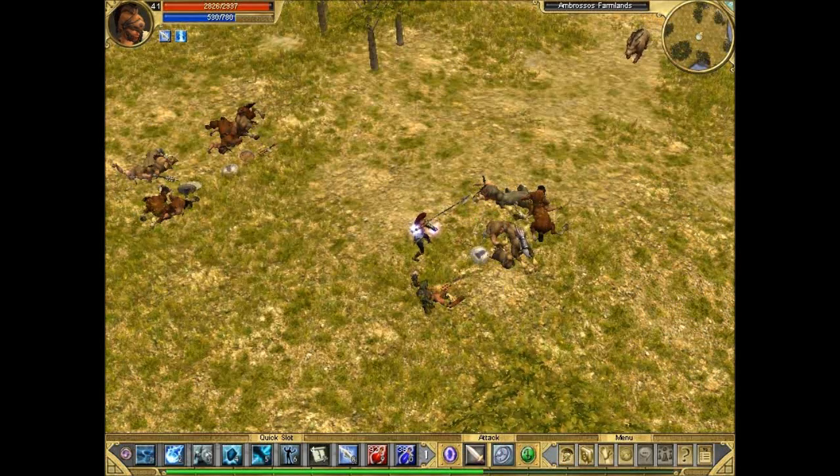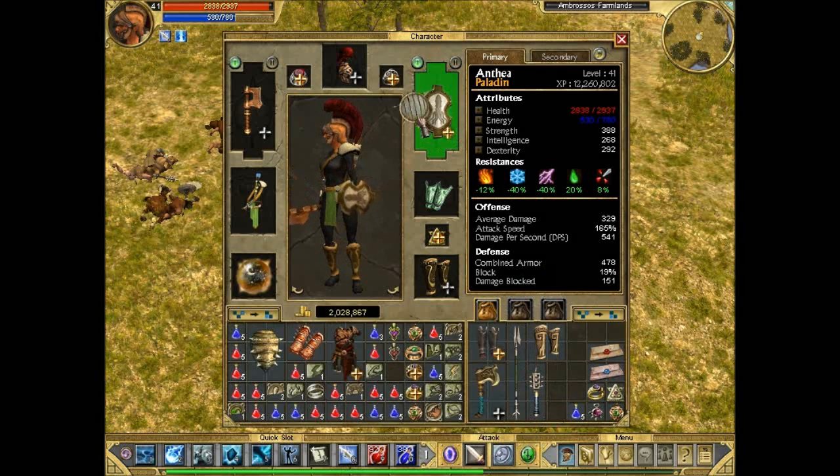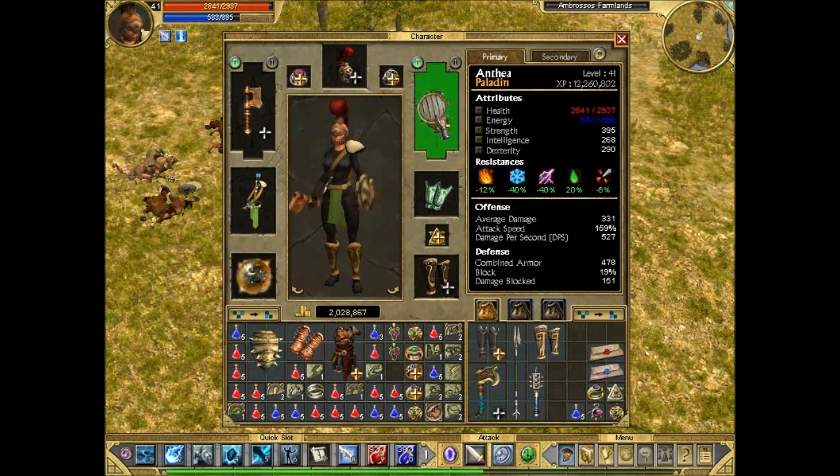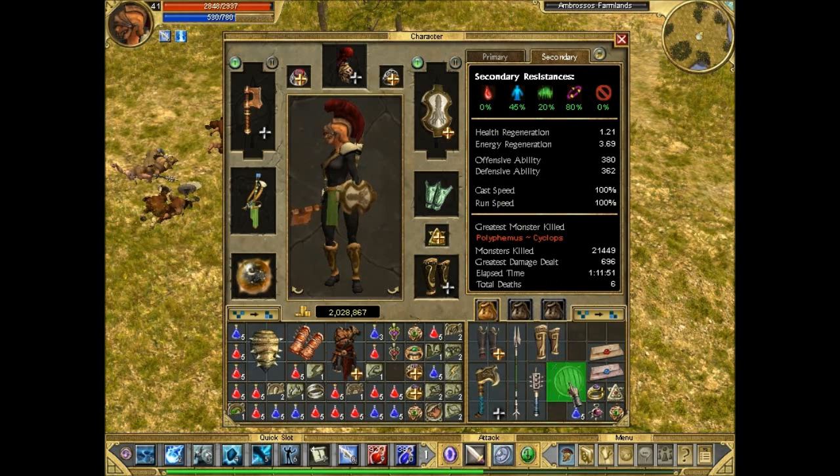I just dropped the Outrider's Buckler from one of the Centaurs — this is their monster infrequent. It's got quite nice piercing resistance, bonus attack speed, some strength and dexterity. It's generally a nice shield, a nice monster rare to have. Although I don't think it's any better than our current one — our current one is better because it has points to all defensive mastery.